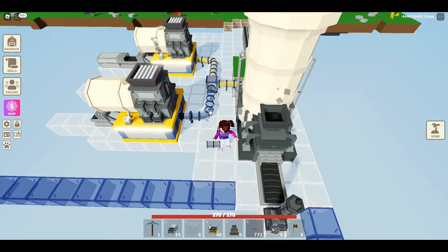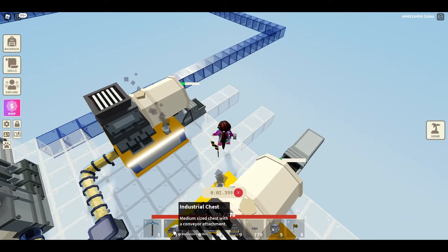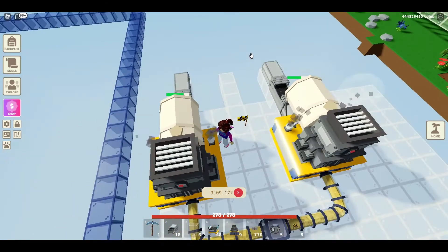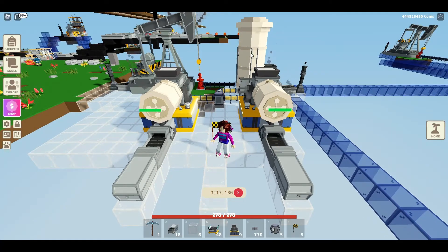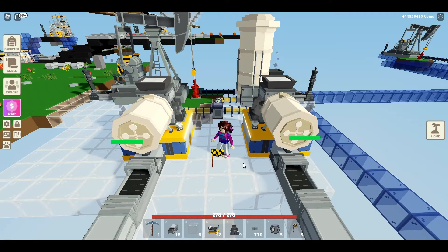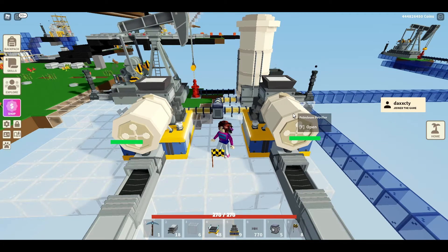Now you can see I've got petroleum going to both sides. I'm going to put a chest on there so I can save what's coming through, then time each side and see if it's as quick as before - about 25 to 26 seconds. We'll do the right-hand side first and see how quick it is compared to when I just had one petroleum petrifier connected.